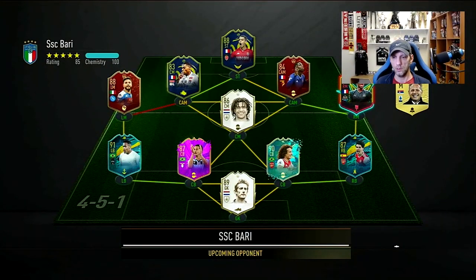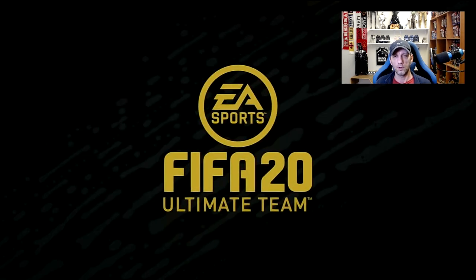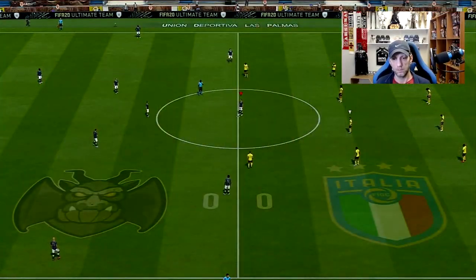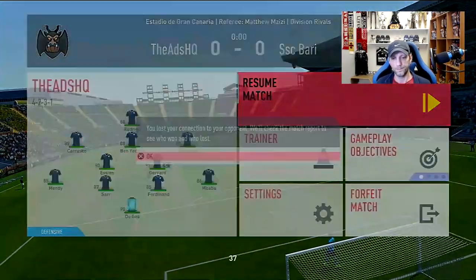Here's another opponent — a very nice team, maybe doing some French objectives, but some good cards in there. We go again in the 4-2-3-1 formation, trying out Storyline Yannick Carrasco in the left CAM position with stay-forward instructions.